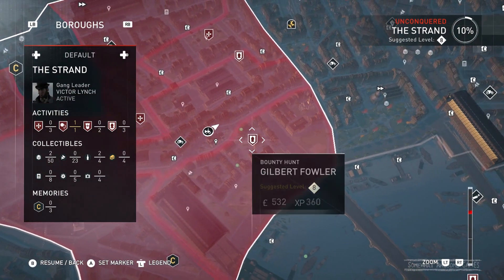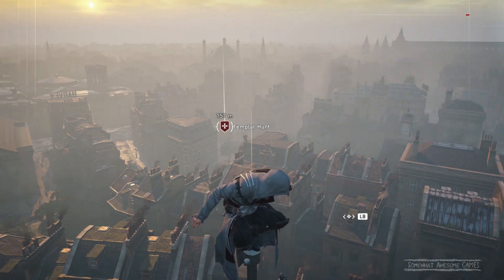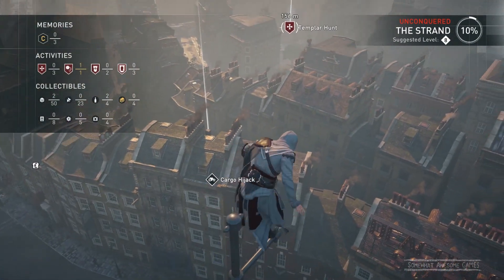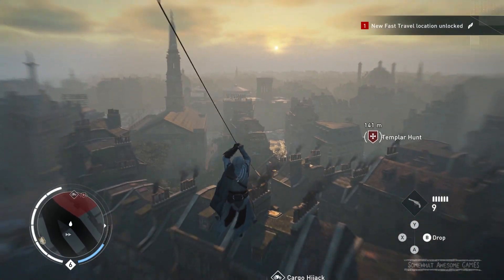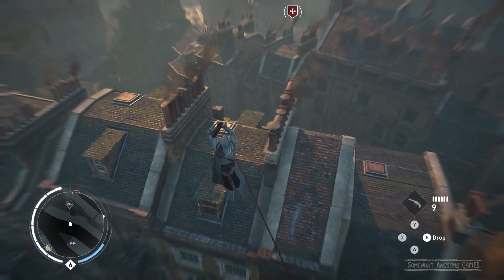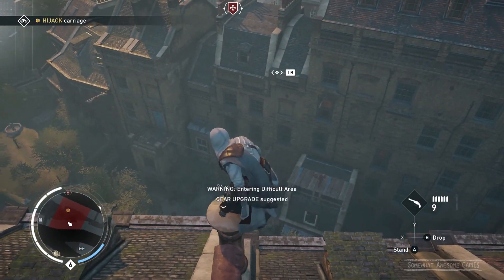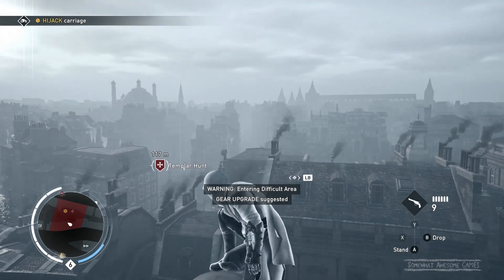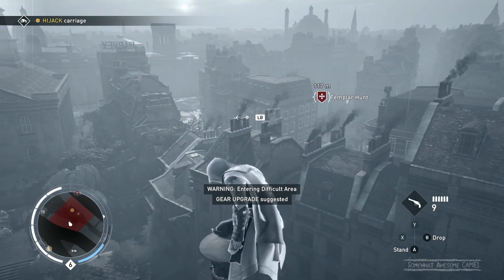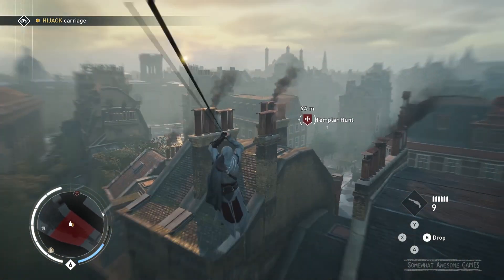Templar hunt - all right, that is level seven. Let's tackle this one, this one's in our league at least. I love this zipline, it's one of the coolest things - it's so useful, you get around so much quicker. I'd have to jump off and run and climb up here, now you don't have to bother. Renting blighter territory - is that the templar down there? Oh, that's an income opportunity.